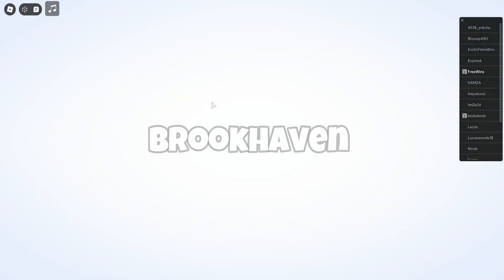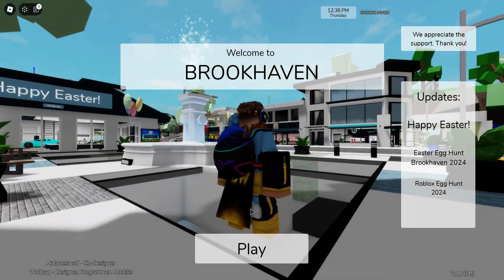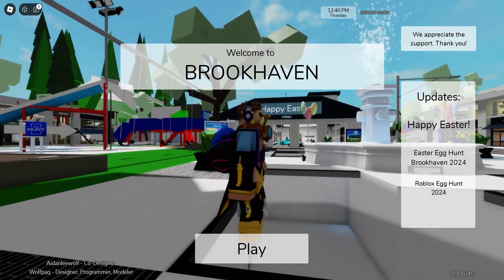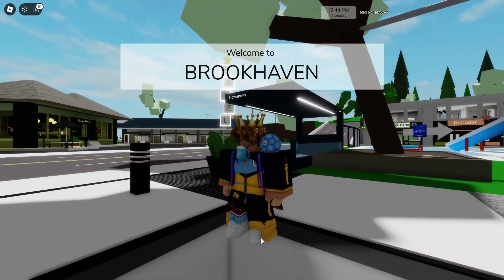Alright, so this is how you can get the badge for Brookhaven on Roblox. In order to get this badge, you're going to need to find 20 eggs hidden around the Brookhaven town. I'm going to show you all the locations to these eggs so you can collect them all as quickly as possible, saving you a bunch of time.